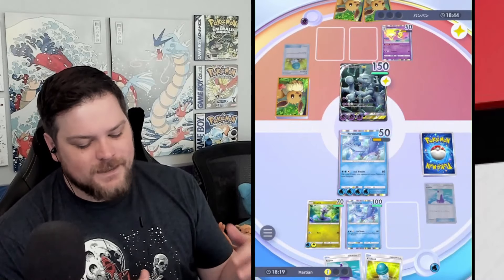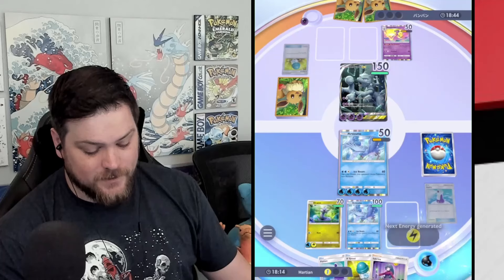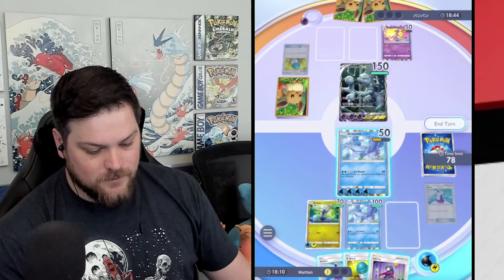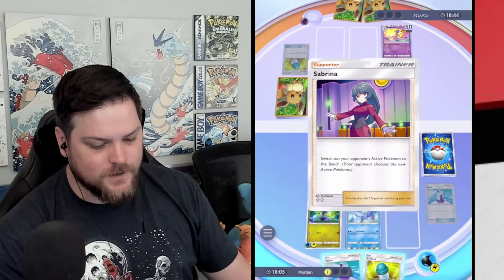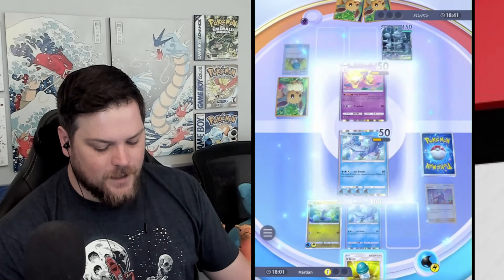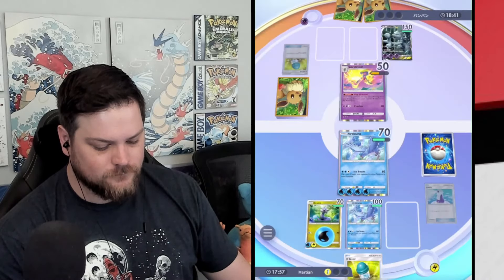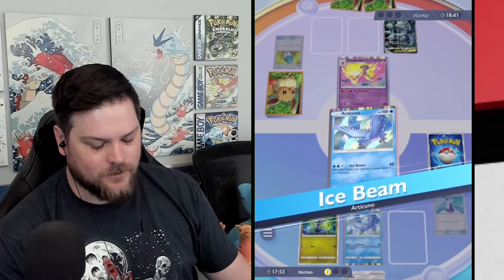But I don't think it's that far ahead of the others, honestly. Do I stall the Mewtwo, or do I just kill the Gardevoir? I'm gonna kill the Gardevoir, because it's gonna force them to use the second attack if they want to knock out Articuno, since they have this potion. That gives us at least a little bit of extra time, because they have to attach manually otherwise.